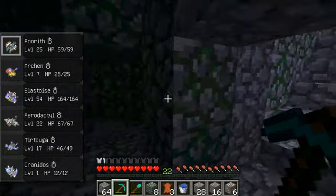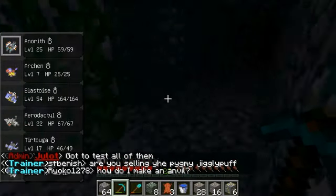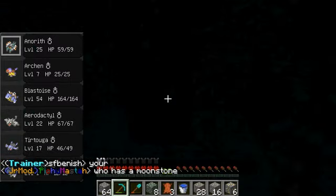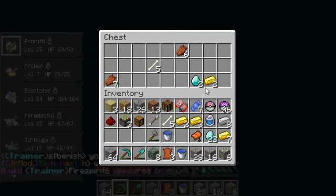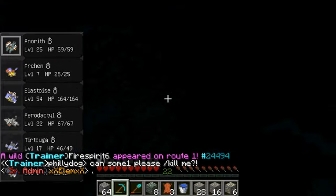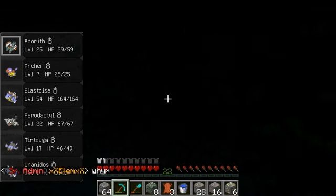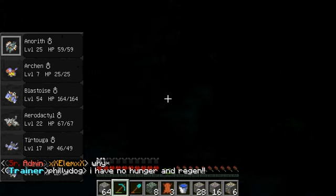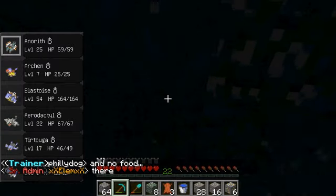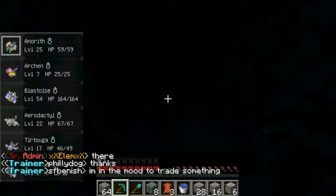I wonder if there's any more, any other secrets. Oh! Oh, booby traps. A saddle. Two diamonds. Nice. Bone. One point handy. Dispenser. We got some arrows.